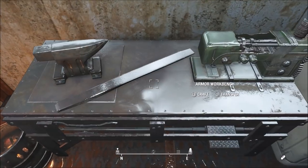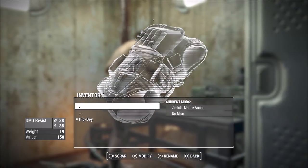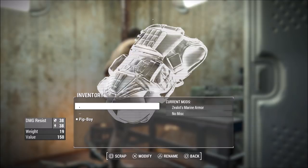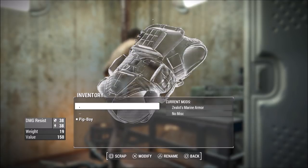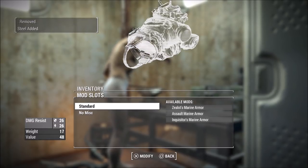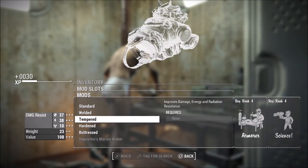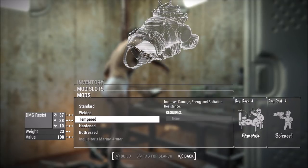Go back into your armor workbench and hover over the first item at the top with the one period. You're going to want to press scrap and modify at the same exact time — for PS4 that's square and X at the same time. You should get the little scrap item screen. Once you've done that, go ahead and scrap the item, then press right on the d-pad, go down, and modify the piece of armor however you want to.